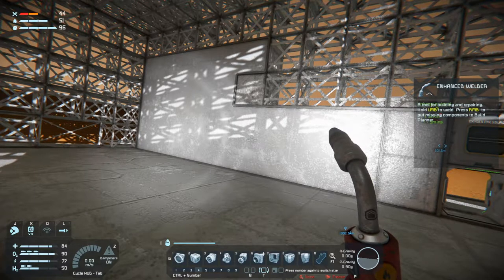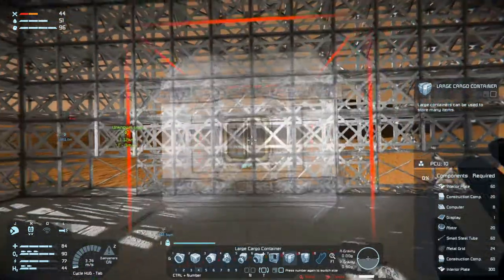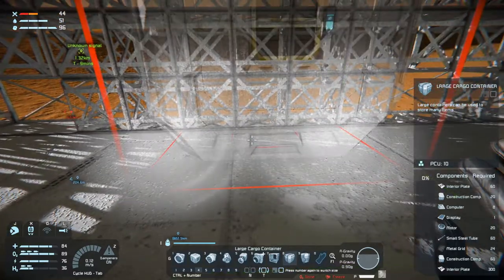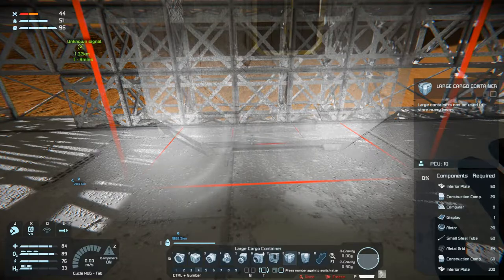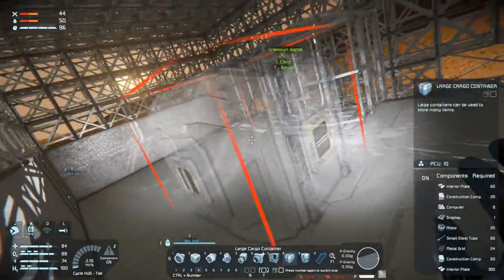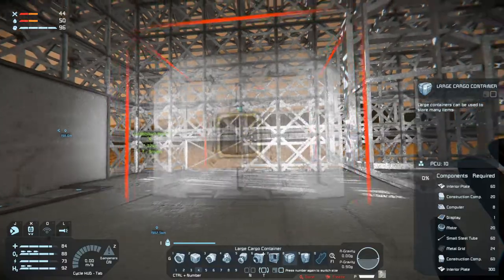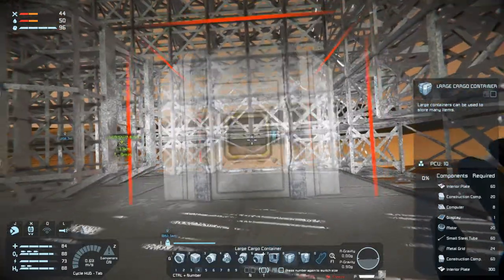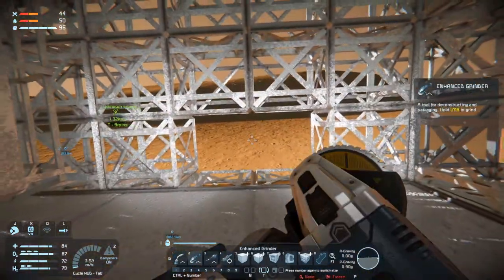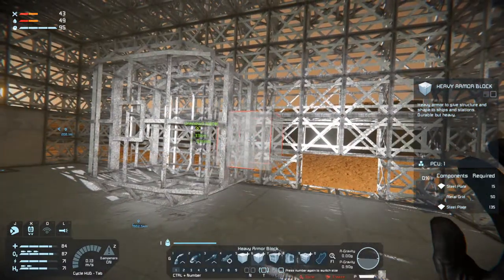Let's see - we want a large cargo container, which will stick in here. It won't fit there, so stick it in there. Maybe we won't do this window over here. But now we have a cargo container. Maybe we won't do this window - I don't think we'll do this window. We'll stick in the armor blocks instead. Because then we need refineries.